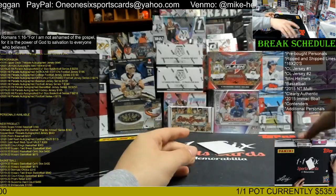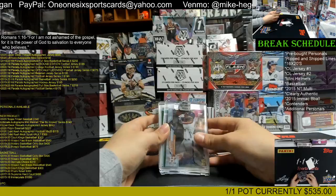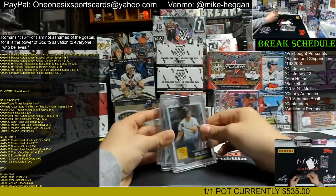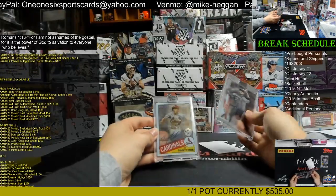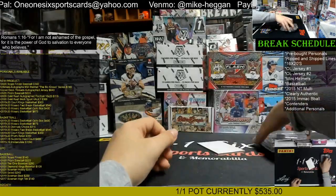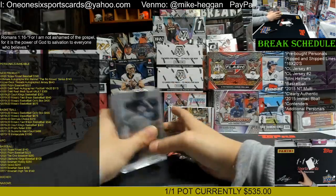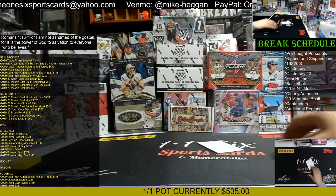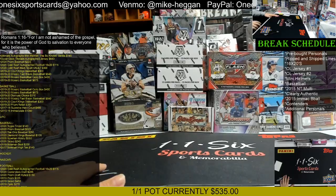Very nice break. We had the Yordan Alvarez, the Pete Alonzo to 99, the Will Clark to 99, and then we have the Alex Young and Tommy Edman. All right, we got our 2015 Immaculate Basketball coming up next.